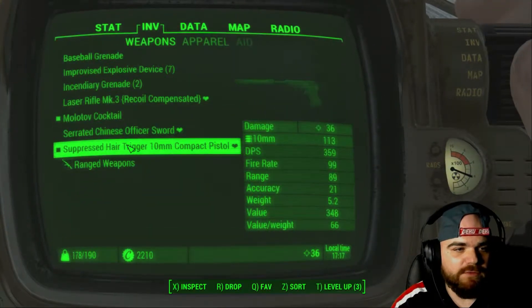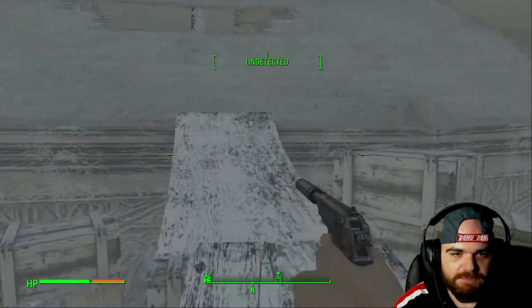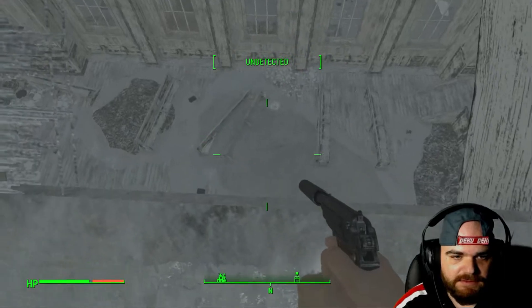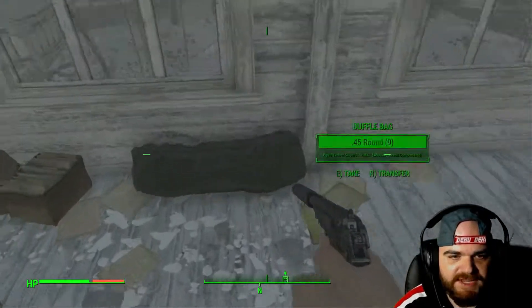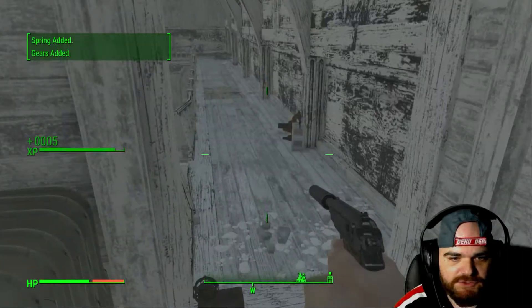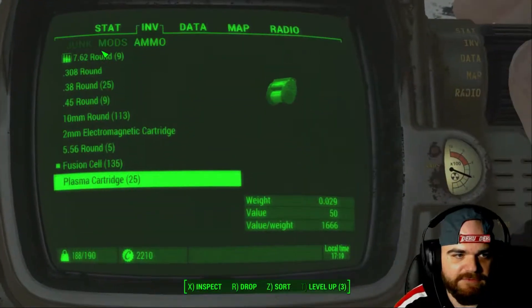After all the food we got we're pretty good. I swear there's more ghouls in Jamaica Plains. Bandage, mint hats - mint hats good - 45 rounds, a trap, and a hunting rifle right there. Don't really need it.